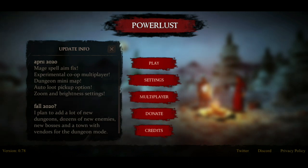April: mage, spell, aim fix, experimental co-op multiplayer, dungeon minimap, auto loot pickup options, zoom and brightness settings. Fall 2020 plan: to add a lot of new dungeon zones, dozens of new enemies, new bosses, and a town with vendors for the dungeon mode.